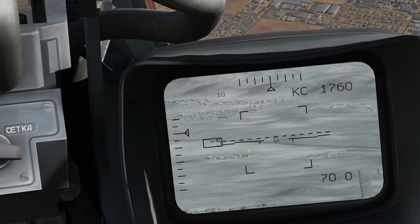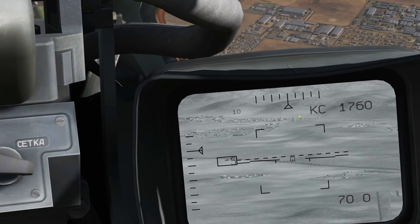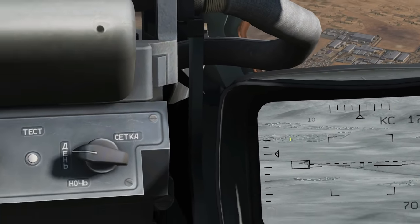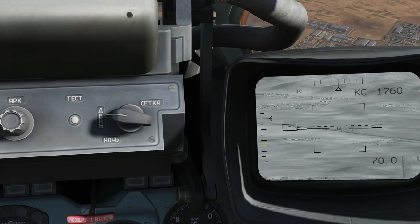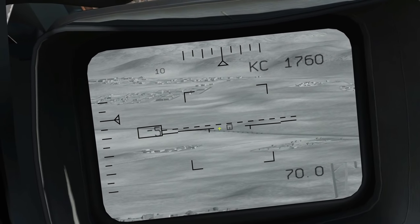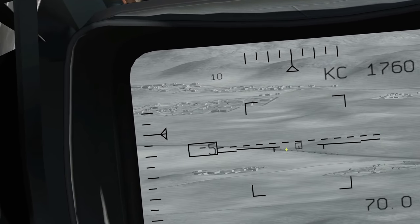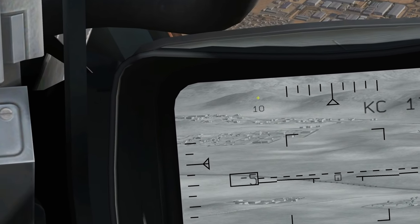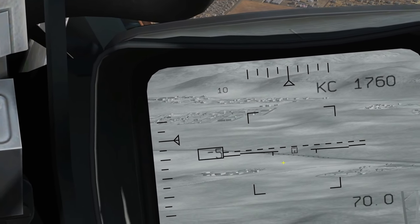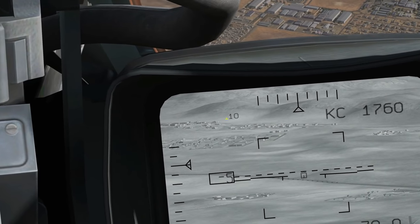Now let's look at the Shkvall symbology. The camera can slew left, right, up and down. The display shows the slew position left or right — it's in the centre at the moment. If it went too far left or right, it would break lock. The same with elevation — it can go up a little and down a lot. Here is our aircraft pitch, currently minus 5 degrees, and our roll attitude shown by the wing indicators. Here is our target designator box, and we manoeuvre this box onto the target using the designator keys — it will attempt to lock a target it can see inside that box.